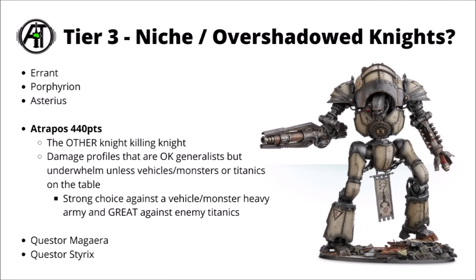Next up, and in a slightly similar theme, we've got the Sarastus Knight Atropos at 440 points. I've put this in the area of knight-killing knights. Its damage profiles are okay generalists that will usually threaten just about most things, but maybe a bit less so than some of the other variants. Its special rules give a plus one to hit against vehicles or monsters, and then multiple big buffs against titanic units, including its bondsman ability, making it go from kind of run-of-the-mill to genuinely very scary if you need to put down enemy super-heavies. For that reason, I'd rate it as a bit meta and match-up dependent — could be worth it if your tournament scene is overrun by vehicles or big stompy enemy knights.